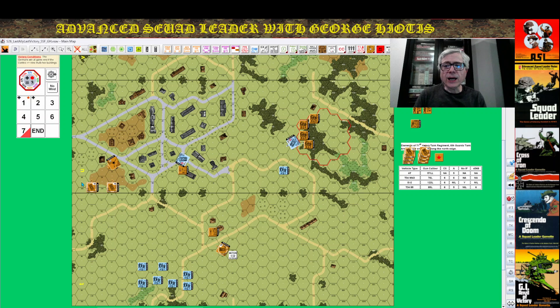Point number five: let's say a building is captured but you left behind a Russian MMC. That unit can come back and recapture two or more buildings in one move — bang. So try and leave a rear guard if you can.